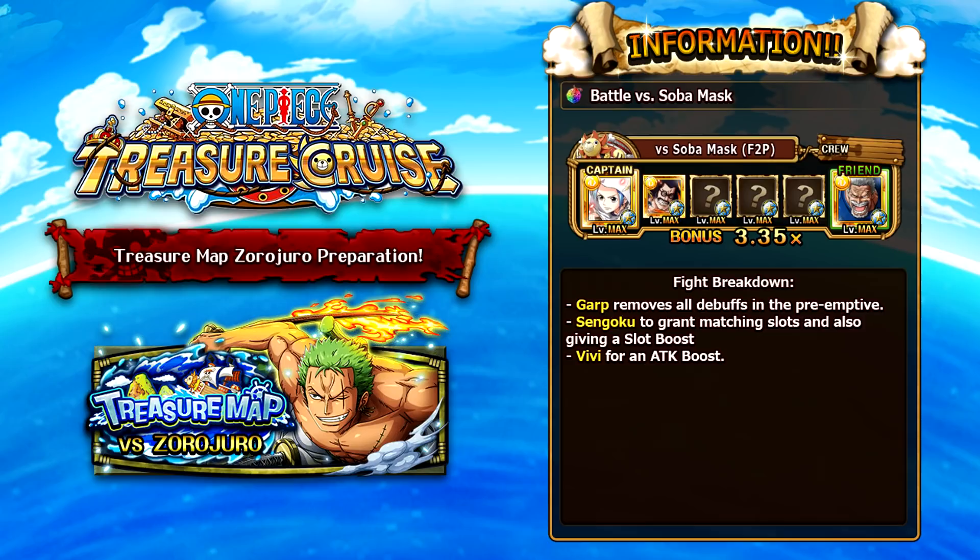For the Sober Mask team, run a full PSY team. Garp removes special bind and provides a chain lock, which counters Sober Mask's chain coefficient reduction perfectly. Intrusion Sengoku is phenomenal here — with a full board of badly matching INT orbs, use his special for a health cut alongside Garp's health cut, he treats INT orbs as beneficial and gives a 2x orb boost. Treasure Map Vivi as captain is a great PSY captain and attack booster. Running these three characters with a bunch of PSY units means no problems. Having your own Legend Garp makes it even easier.